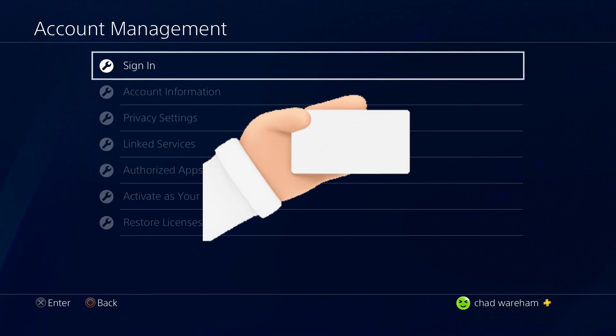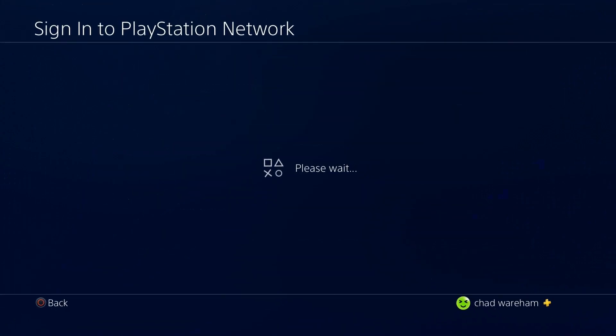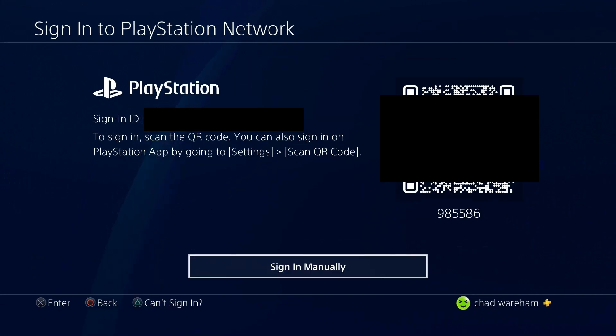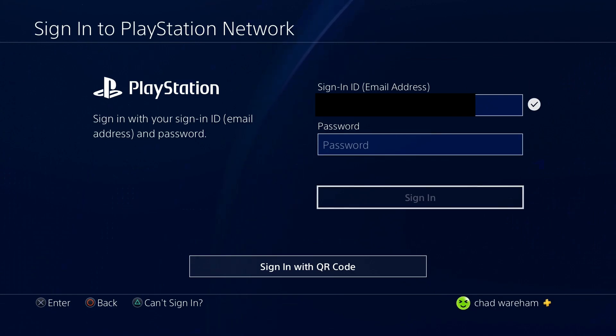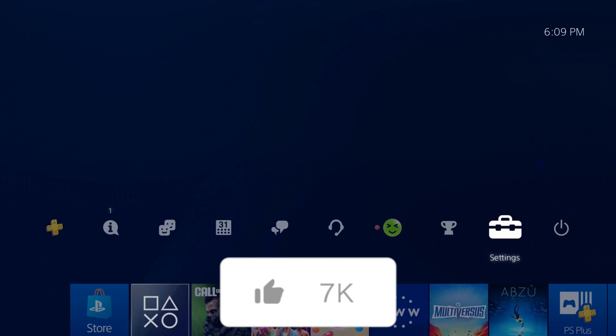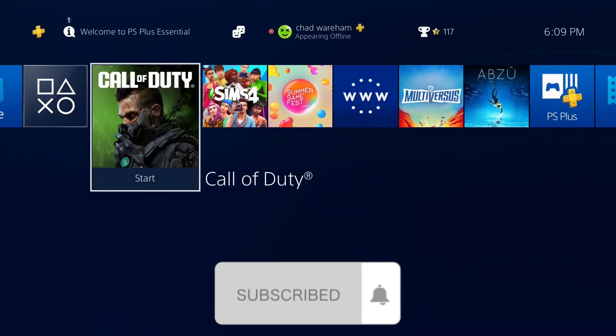If you're not on your primary PS4 account, you'll also need to verify your identity. Once you've changed your password, go back to Sign In, select Sign In Manually at the bottom, enter your new password, and then select Sign In. If this guide was helpful, like and subscribe and we'll see you in the next one.